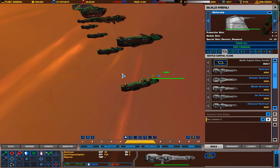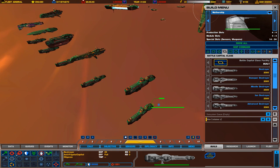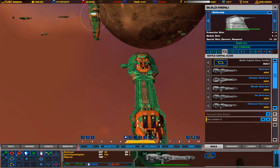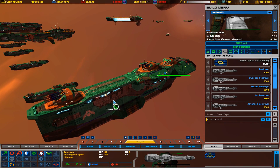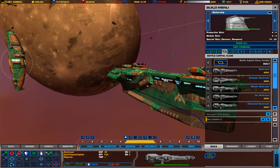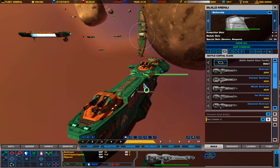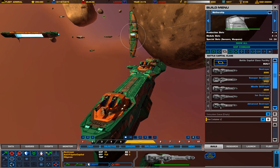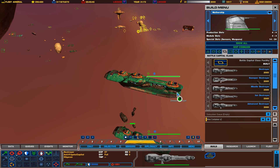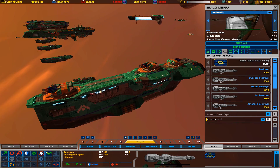The second one we have is the sweeper destroyer. The sweeper destroyer pretty much looks the same as the normal destroyer, but its main turrets have been swapped out for flak turrets. This makes it very effective against fighter-based ships and even some corvette-based ships, because it still has the torpedo launchers in front. But it's not good against anything bigger than a corvette-class ship.